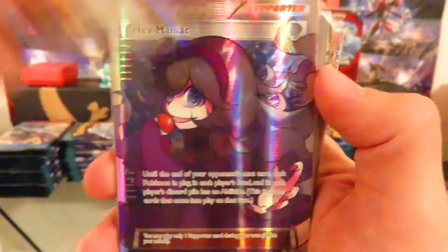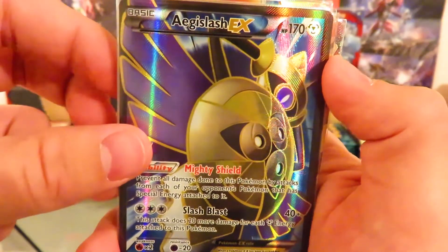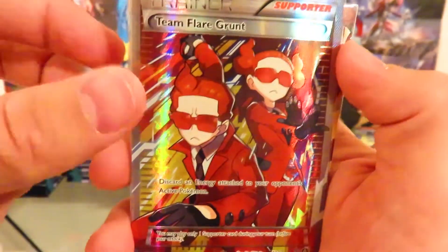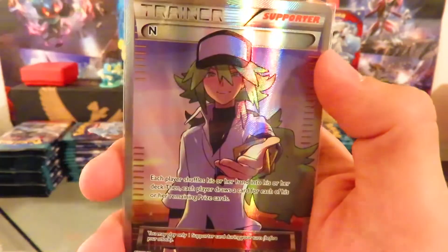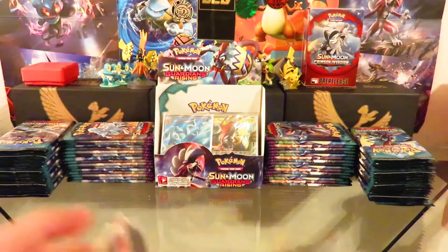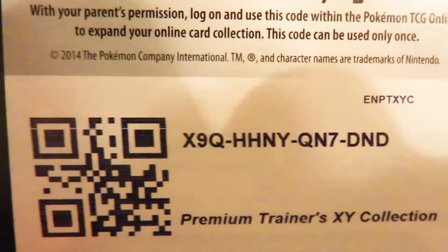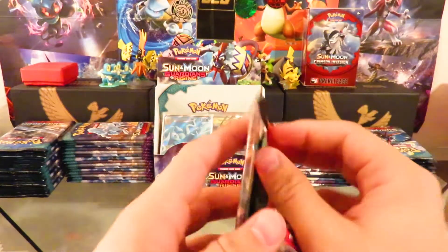Awesome cards — so many full arts! Blacksmith, Delinquent, Shauna, Karen, Hex Maniac, Geronchi, Regirock, Sharpedo, Mega Sharpedo, Mega Camerupt, Team Flare Grunt, Shaman EX, Volcanion EX, and N — the man of the hour. Thank you guys for watching; don't forget to like, comment, and subscribe. Here's that code card I promised.